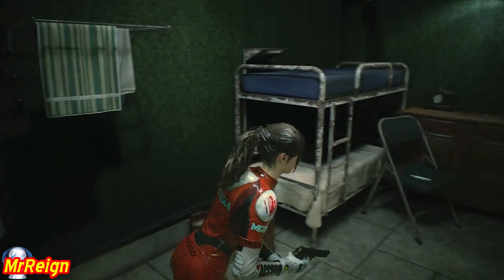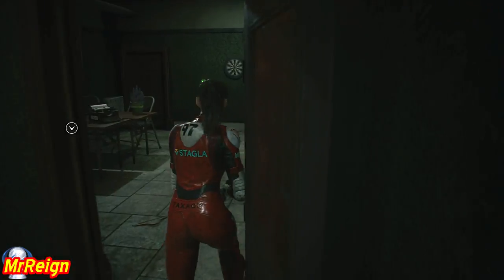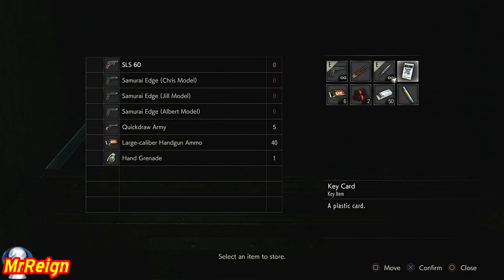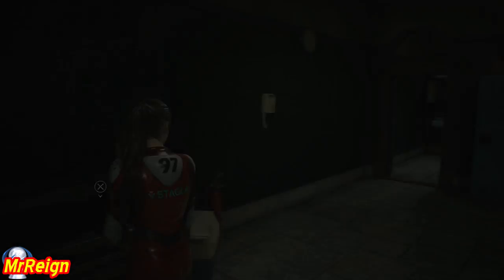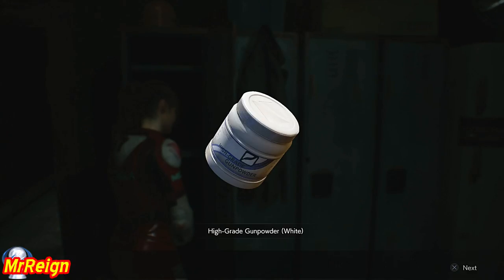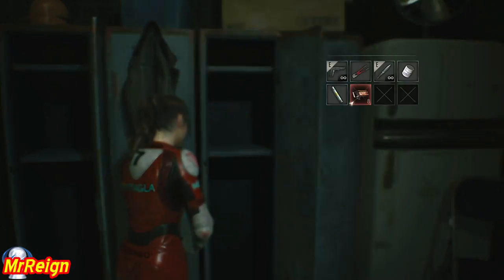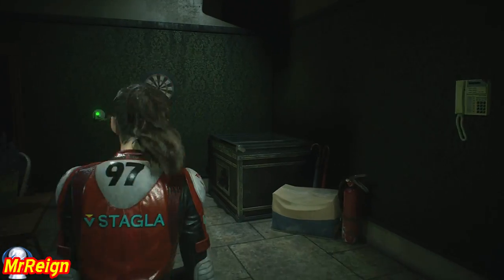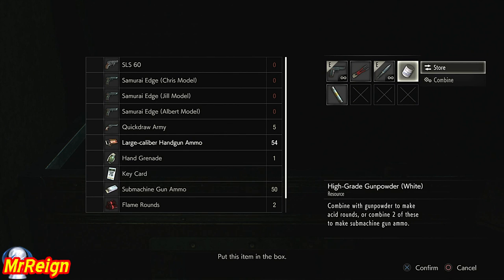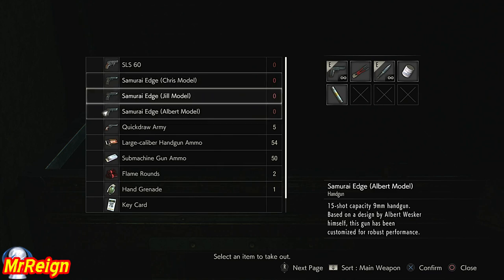A lot of people have been commenting on other videos about players not showing what they're taking to the next area, which is kind of vital - that's the advantage of commentary. Save all the high-grade gunpowder for combining with large gunpowder - that will make eight acid rounds. If you just use it with a normal one it only makes four.